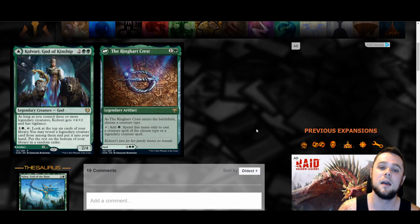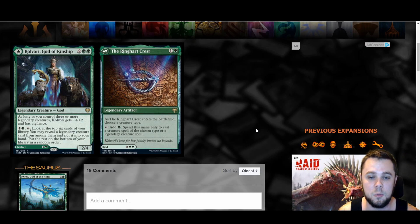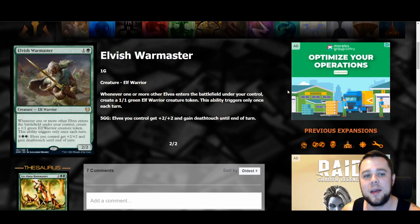The card I love here is Realmwalker's Crest — we finally get a two mana mana rock in standard again. This is one green: as it enters, choose a creature type, then add green spent only to cast a creature spell of the chosen type or a legendary creature spell. In Gruul you can choose warriors or whatever — and if you get a Questing Beast, you can still cast it on turn three with this. The fact that it works as a mana rock but also lets you cast Kolvori is super playable.